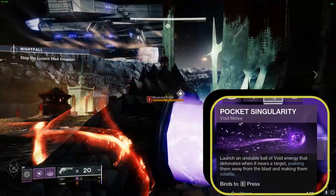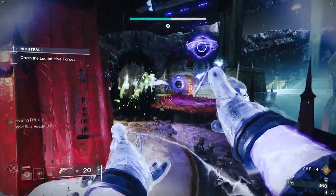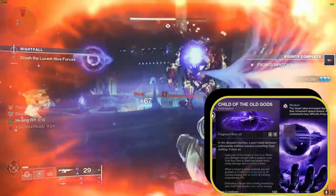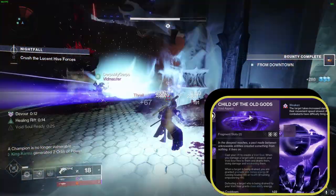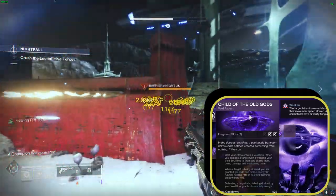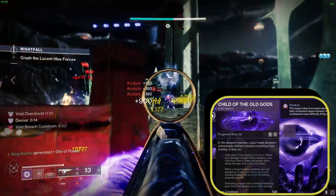Together, these abilities blend seamlessly, crafting a cataclysmic combination that turns us into an invincible force. Moving to the aspects that bolster our build, we present Child of the Old Gods. This aspect equips us with two fragment slots and synergizes exquisitely with our build. Casting your Rift summons a Void Soul that homes in on and harms your target, weakening them in the process. As the target's power depletes, grenade and melee energy are granted while Healing Rift is active, enabling limitless grenade throws.